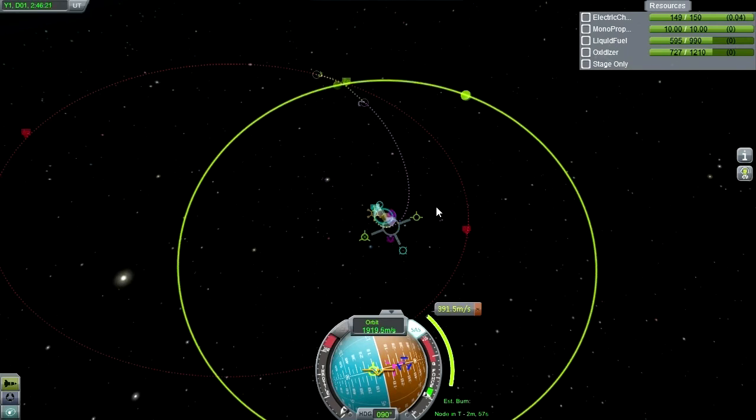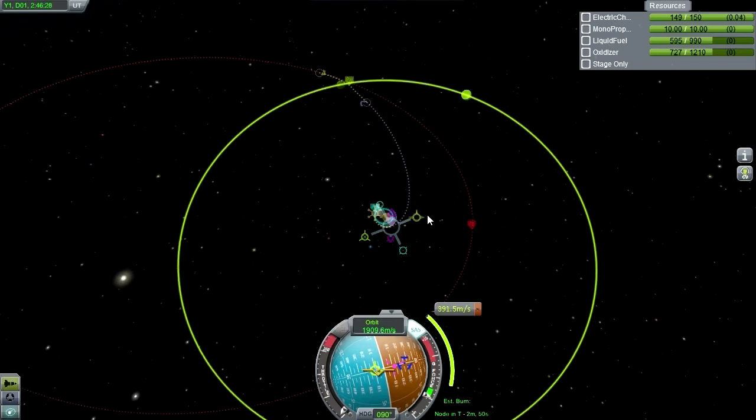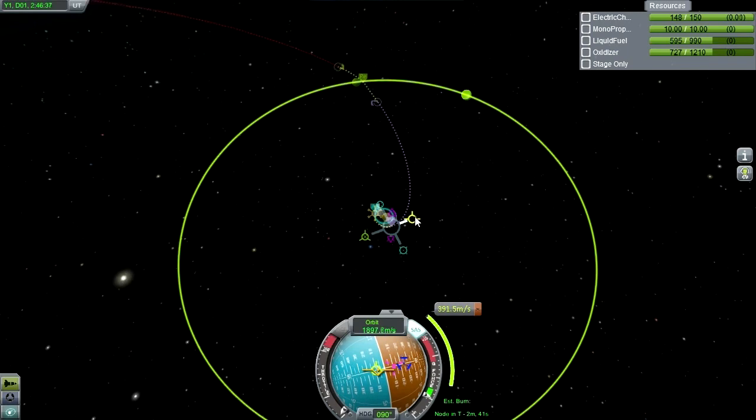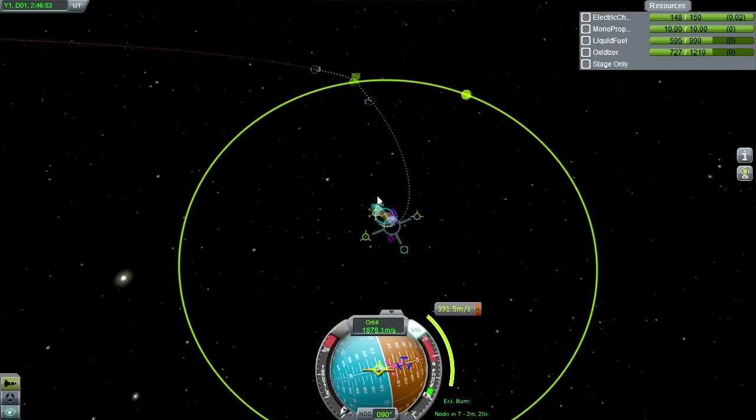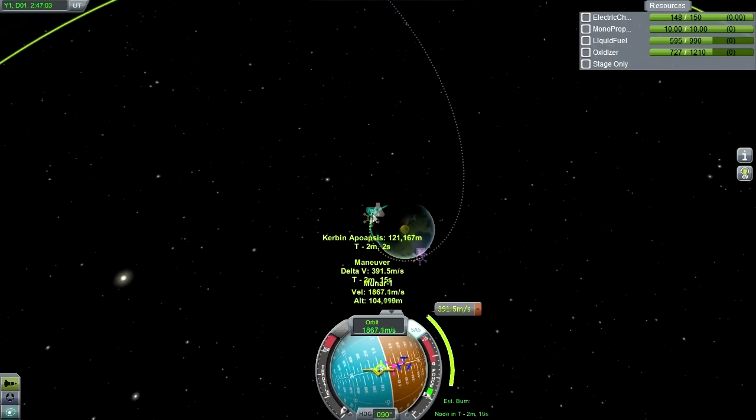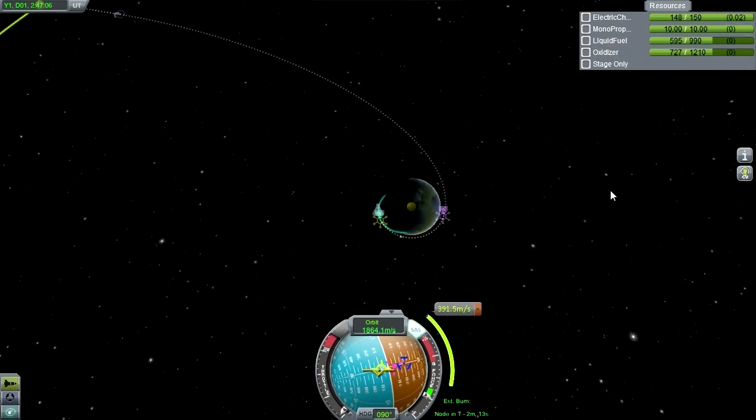It takes a lot of time sometimes to plot these maneuvers. We're going to get into moon orbit anyway, so I'm not going to do anything too fancy - just get in close. It's essential to get in very close because we want the low Mun orbit readings. That's 841 delta-V. That'll do.